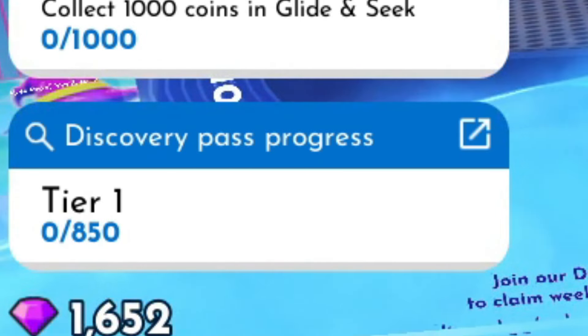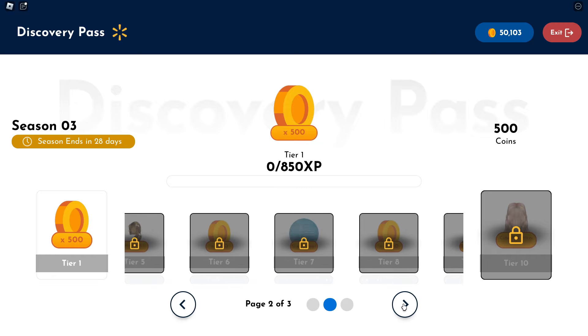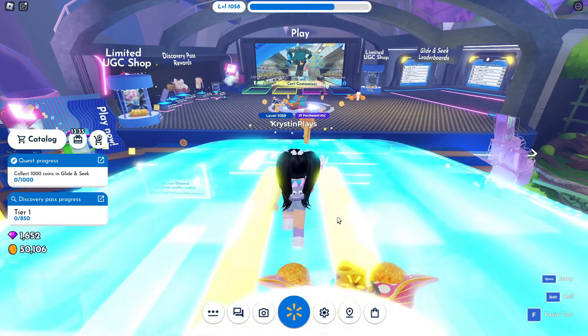Now let's check out the two that we can get now. You'll see the Discovery Pass has now been updated with two new hair. As you level up your XP and reach level 5, you'll be able to claim the cute bow curly hair. And at tier 10, you'll unlock the pink wavy hair.